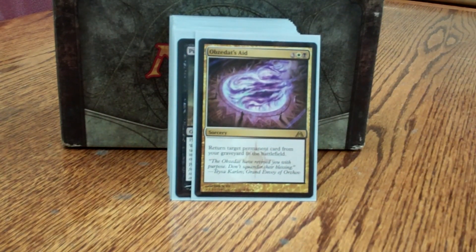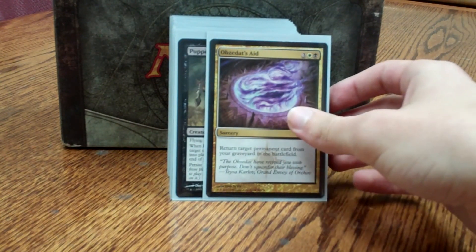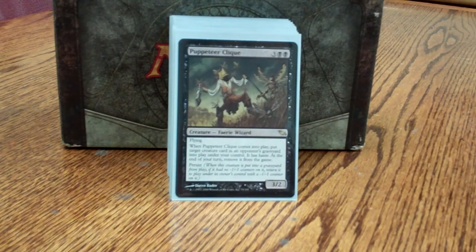Animate Dead brings back something of my own or an opponent's. Obzedat's Aid: say they destroy one of my enchantments, my lands, or my artifacts — good for getting those back where my normal reanimation can't. Puppeteer Clique is reanimation that also works very well with Ashnod's Altar and Nim Deathmantle. I can sacrifice it twice before I have to Deathmantle it, meaning I can steal as many creatures from their graveyard as I want, then sacrifice them all to the altar, start netting mana, and go infinite.